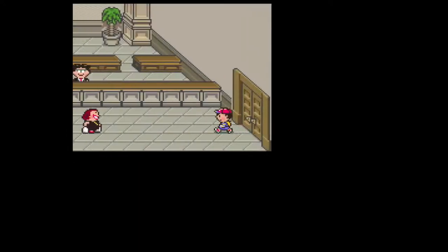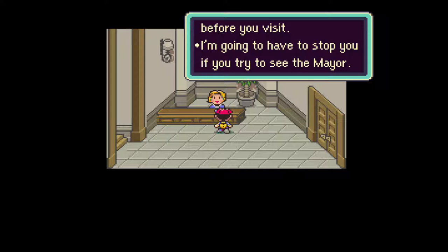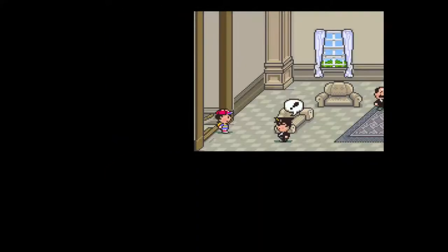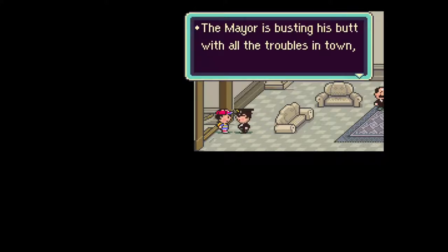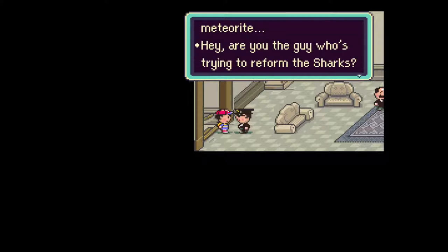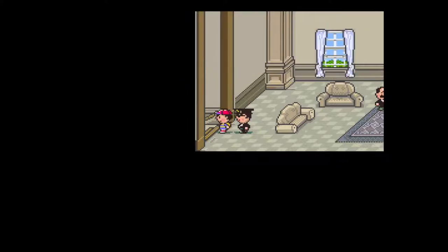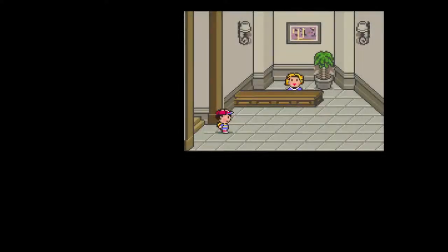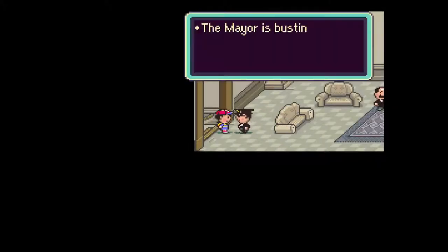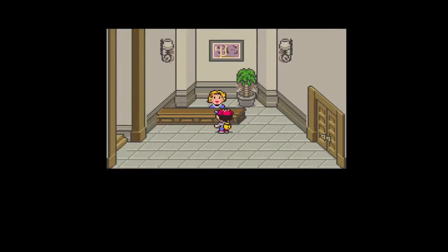Aren't I like a 12 year old? 'The mayor's office is on the second floor. You need an appointment before you visit.' Oh shit, the mayor's busting his head with all the trolls in town like the shark and the meteorites. 'Hey, are you the guy who's trying to reform the sharks? Wow, you've got to be kidding me. Scram.' I'm not trying to reform the sharks! I'm just a kid - I just wanted to see the mayor, have an apple juice with him.